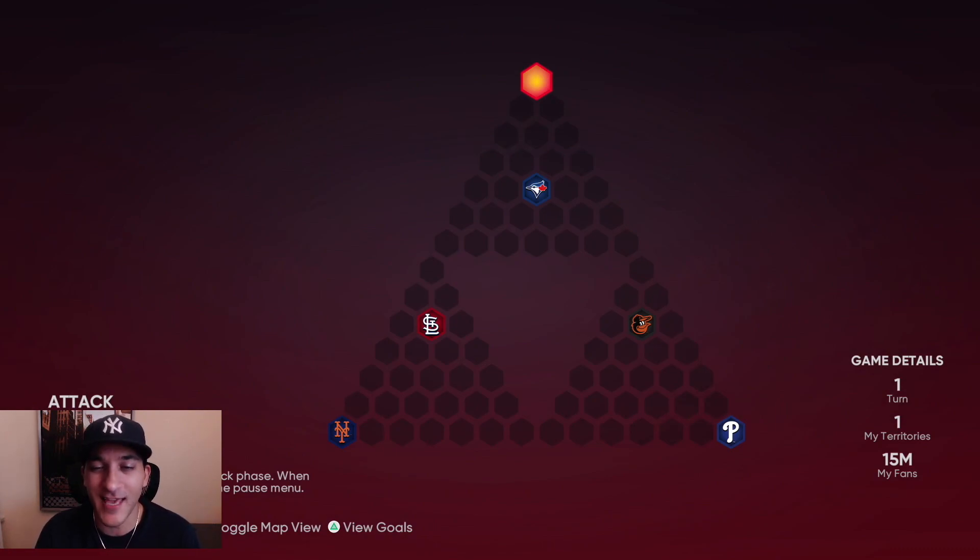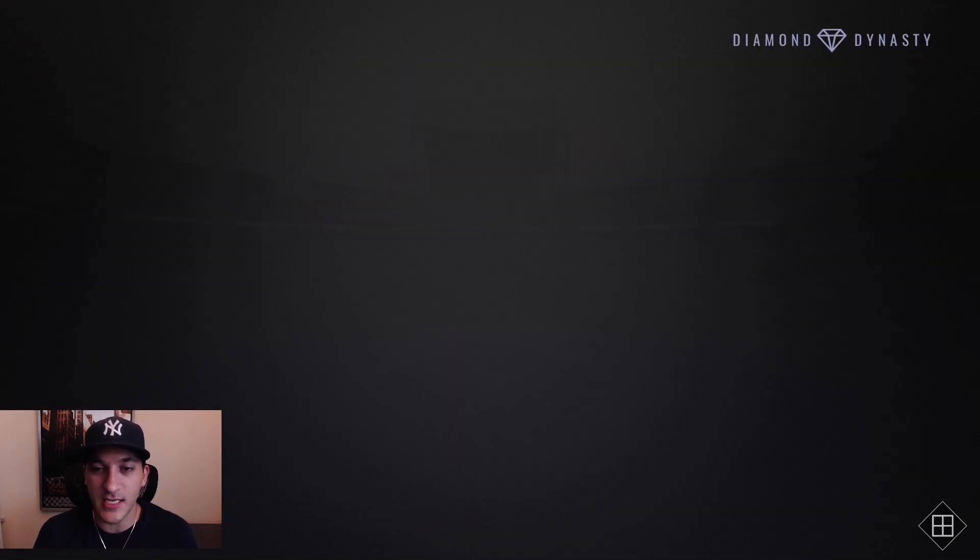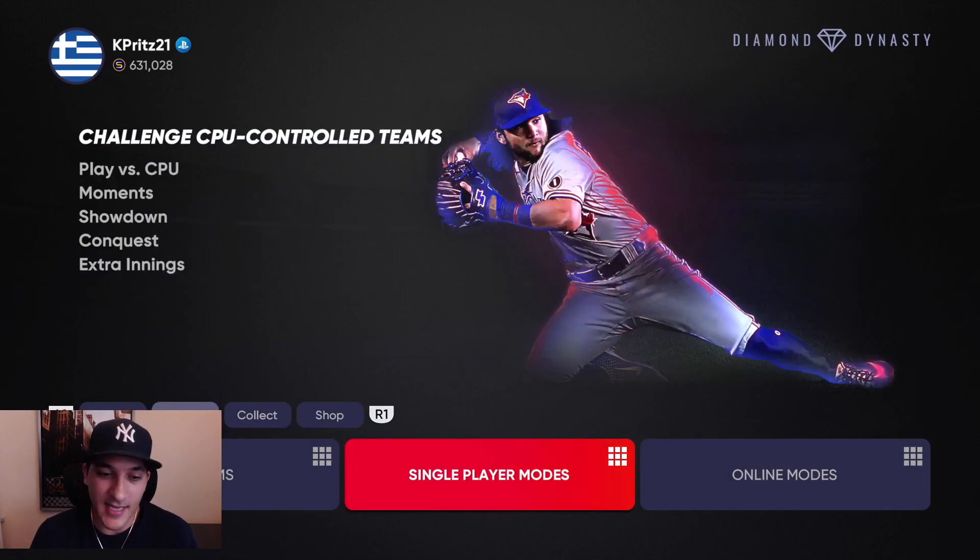The conquest board has five games in total to play — not really gonna take that long. I'd definitely approach the Jays first, then choose if you want to do the Cardinals and Mets next, or the Orioles or Phillies. There are some prospect packs in this but no diamond choice packs, so I didn't bother tallying up the hidden rewards. It is good for XP purposes for the six-inning program though, plus some extra packs here and there.